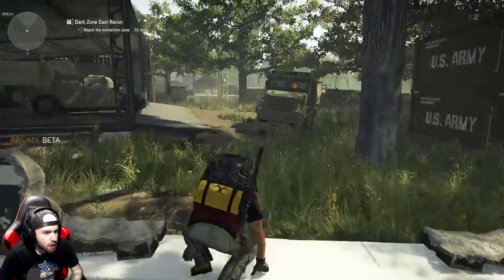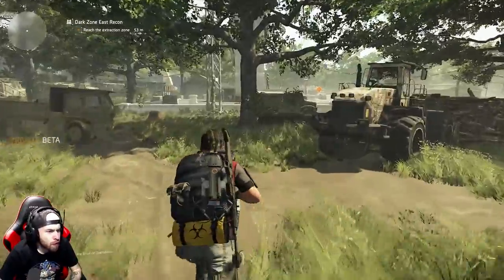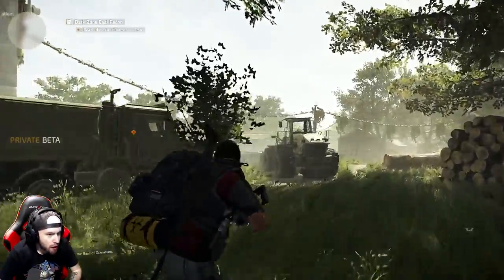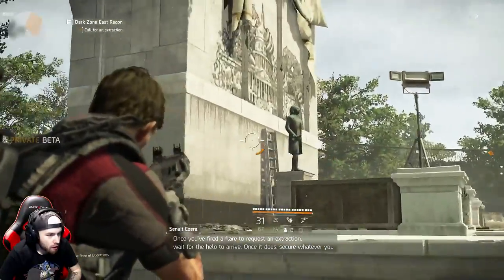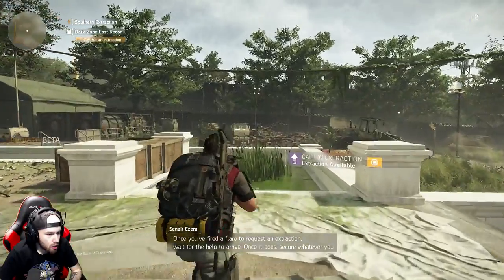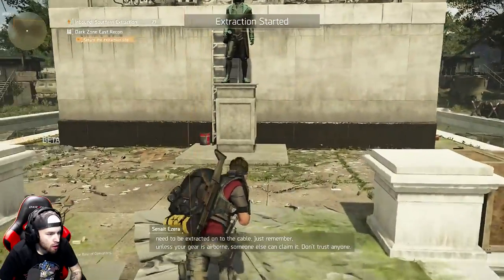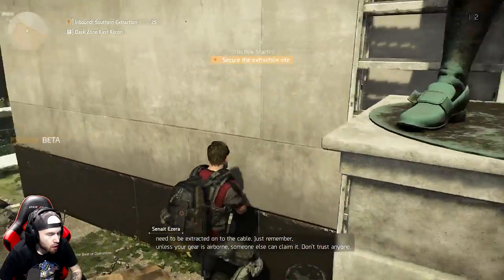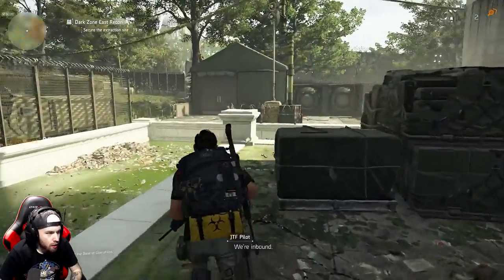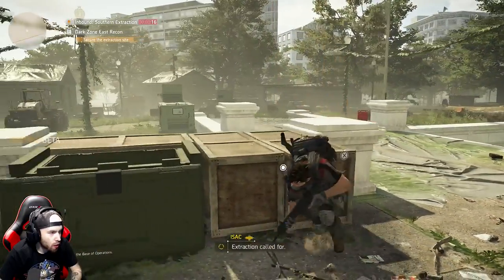In case you guys wanted to know — now you know how it works. I thought that was a person up there, I realized it's just a statue. To request an extraction, wait for the helo to arrive. Once it does, secure whatever you need to be extracted onto the cable. Just remember, unless your gear is airborne, someone else can claim it. Don't trust anyone — yeah, I don't trust no one.